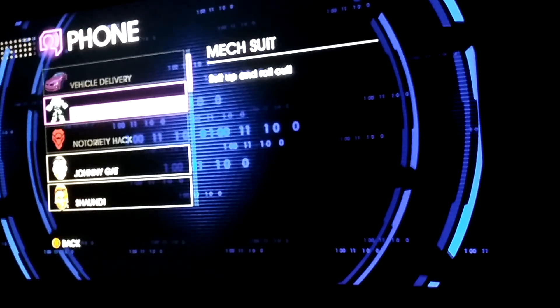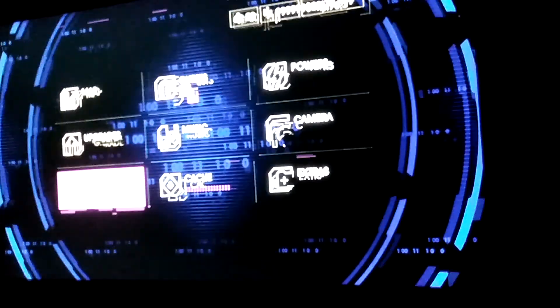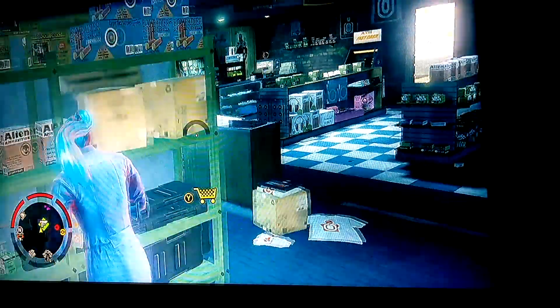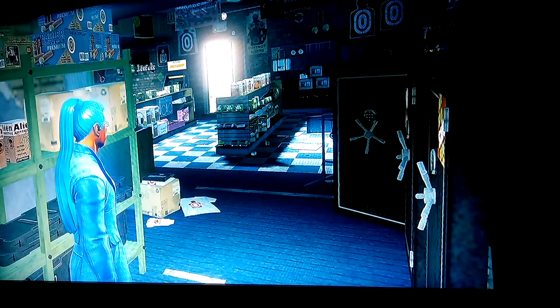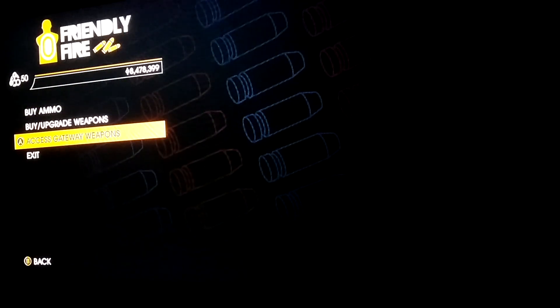Get somewhere in the store where you don't get knocked out of shopping. Go back into the store and this time go to Access Gateway Weapons — you'll see a little square dot there.